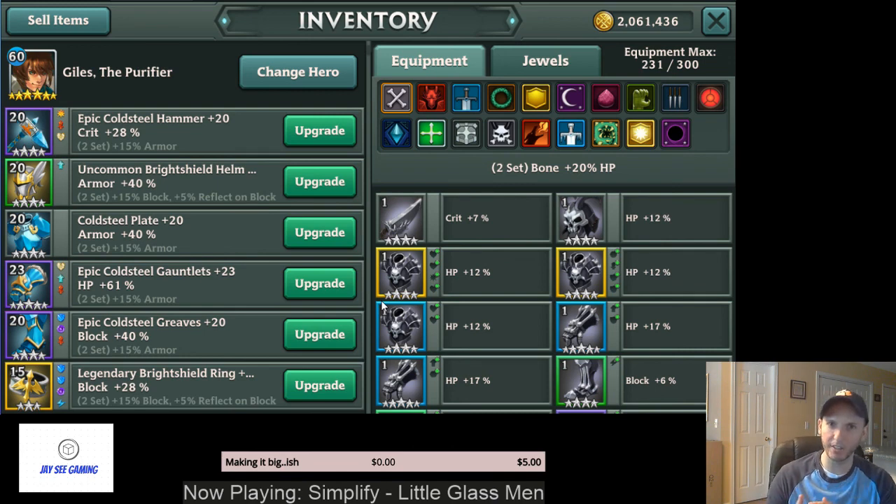Your gear progression goes like this: first you're just trying to get any gear, then once you start getting the sets you want, you push for 3-star, 4-star, 5-star, eventually 6-star gear. Once you have the star level you want, then you start looking for the right jewel sockets — like gear that has two or more crit sockets. That's what's going to drive the endgame of Alliance: trying to get 6-star gear that also has the right sockets in it.